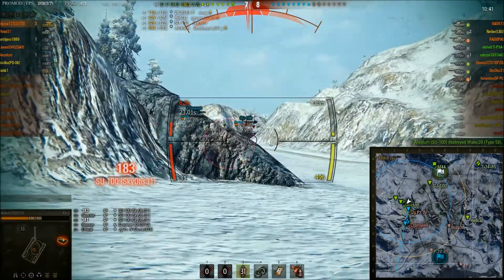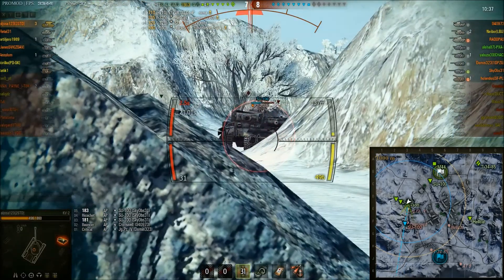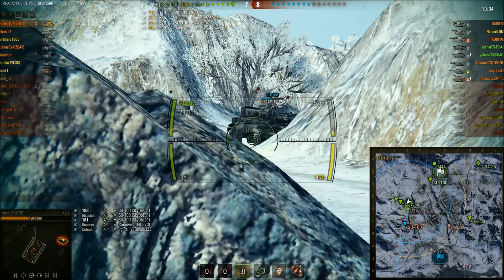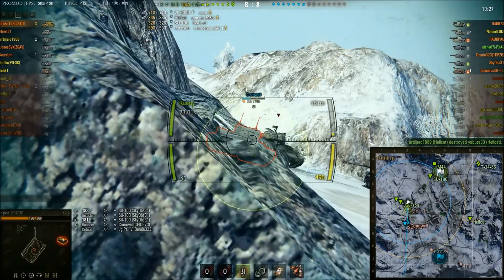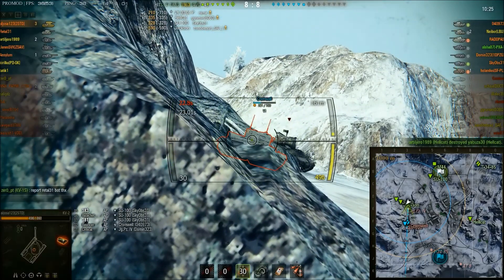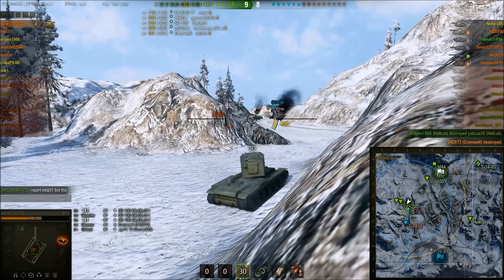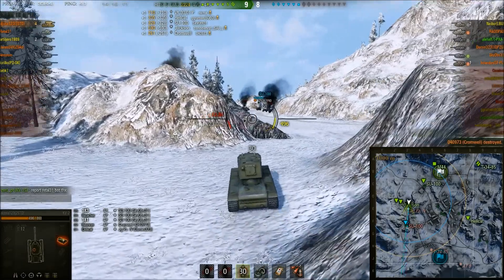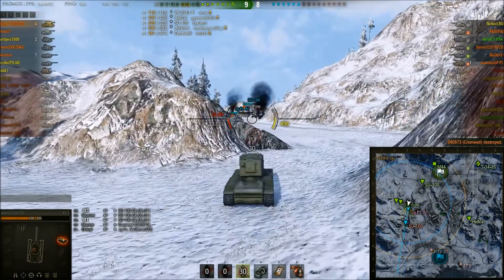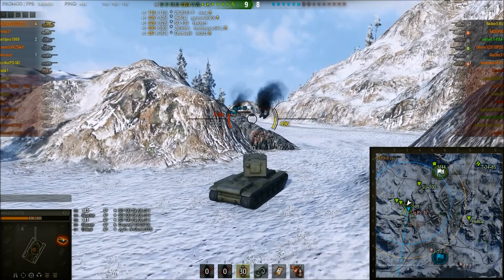The SU-100 gets another shot in — that SU-100 is being rather cheeky. But he is on low health, and if Alhoza can simply hit him anywhere, the splash damage should be enough to take him out. He pokes, looking at this Cromwell. The Cromwell's not focused on him — takes him out, 261 damage, kill number four. With 2.2k damage, this is a good game so far; even if the game ended right now, it's a fairly good KV-2 game.